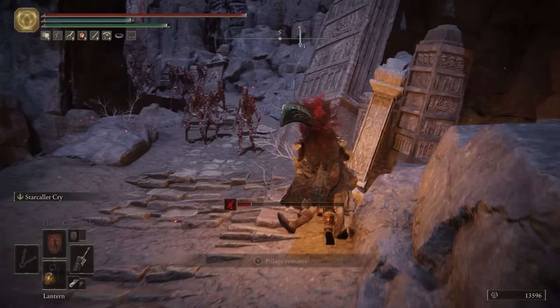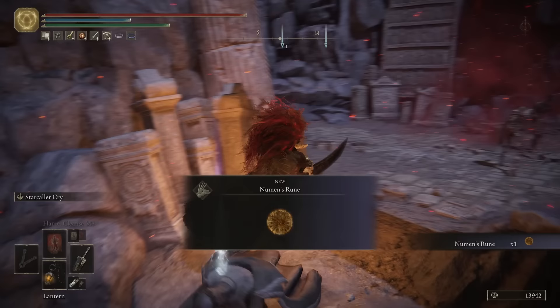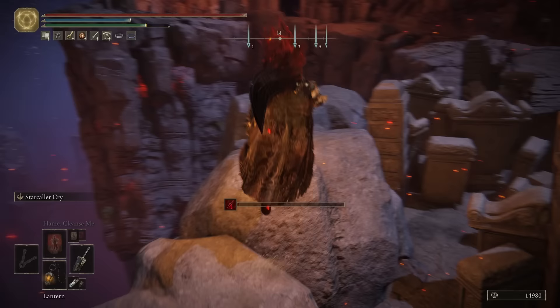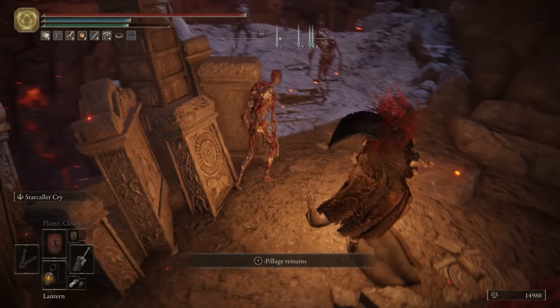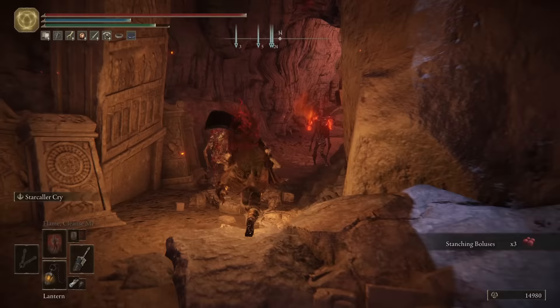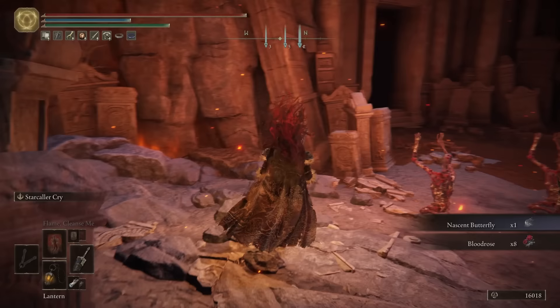Straight away, you'll get a smithing stone 7 here, and then a little bit further up on the edge of the ledge is a Newman's rune. Further up still, behind this giant blob, is three stanching boluses. Carry on and head right — at the end of this section is a stone sword key. Then keep heading further up, and just before we enter into the mausoleum, you can get a nascent butterfly and eight blood roses.